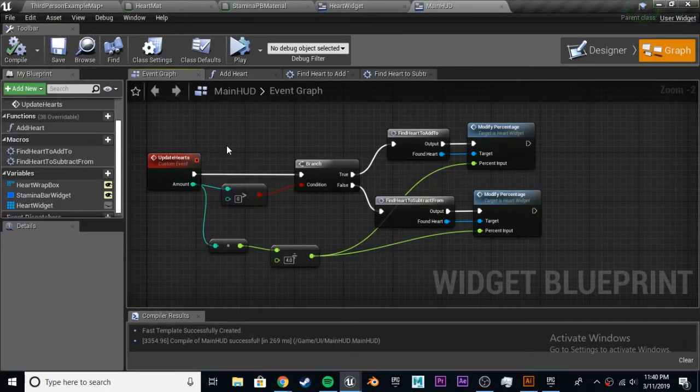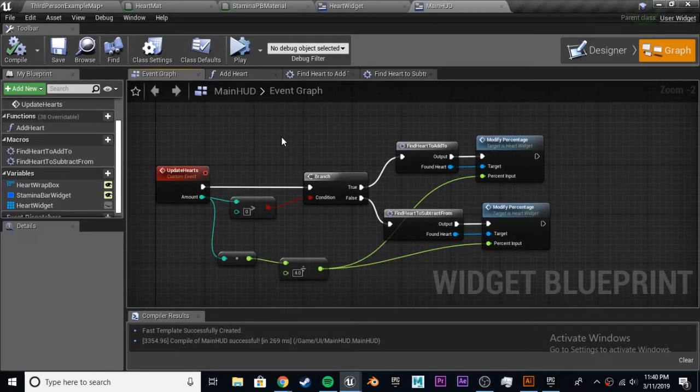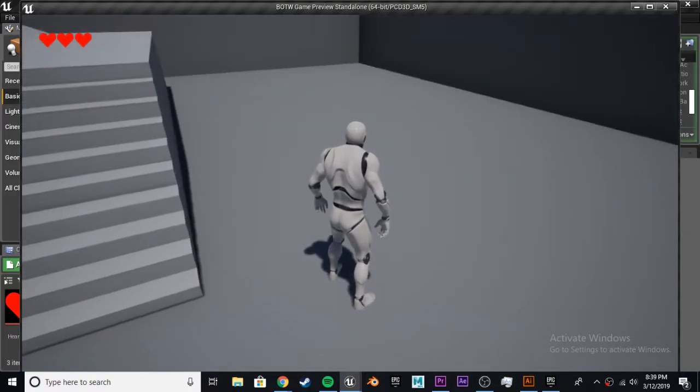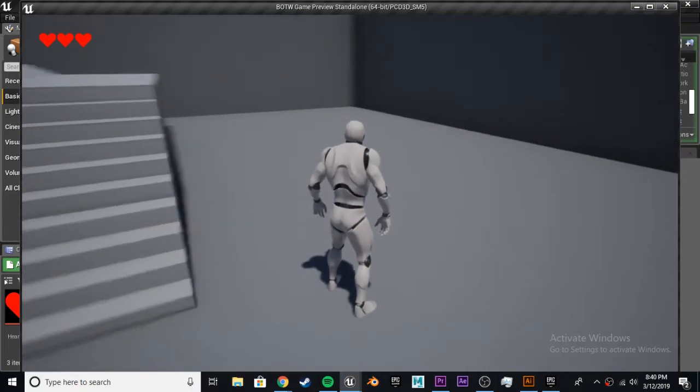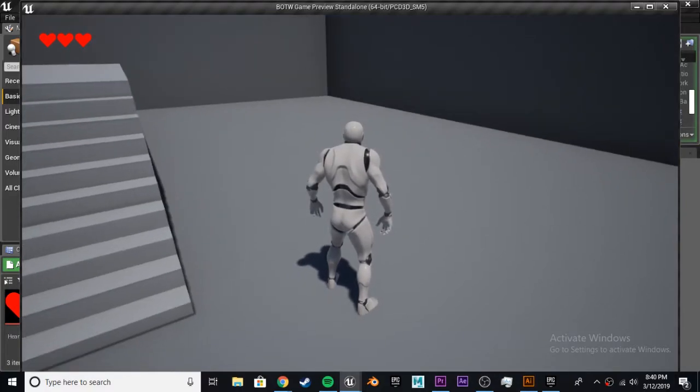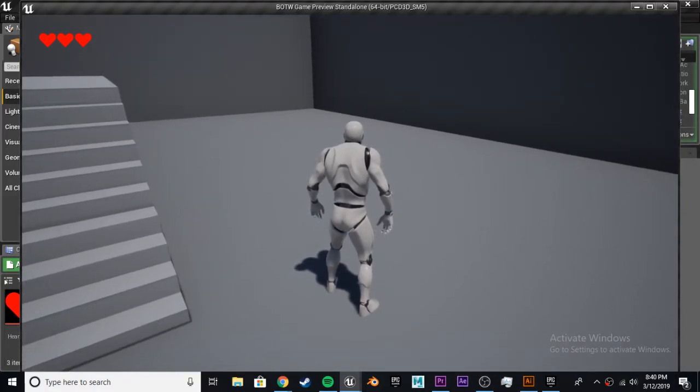That's part one — definitely the longest of the three. The next part will be much shorter and the third hopefully not very long either. Right now we have our hearts visually, but there's no actual health yet for the character and the hearts don't go down or up yet. We've set the foundation for that and will explain how to connect it next episode. Hope you enjoyed, hope you learned something, and I'll see you next time.